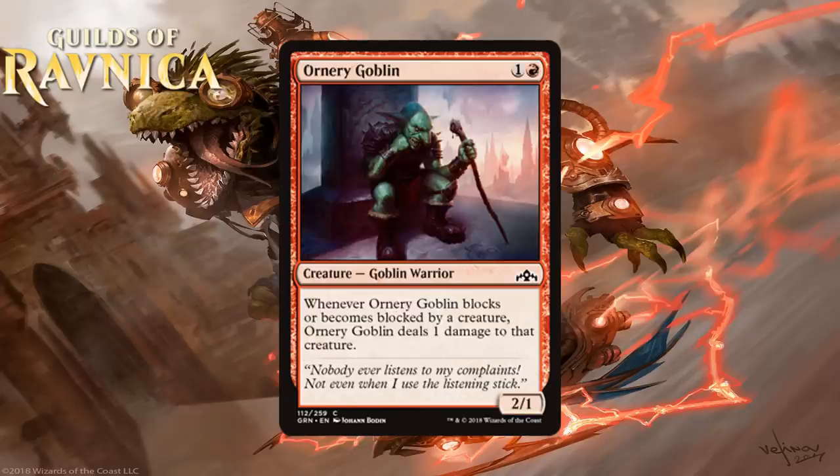Next we have Ornery Goblin, which for 1 generic and a red is a 2-1 Goblin Warrior at common. Whenever it blocks or becomes blocked by a creature, it deals 1 damage to that creature. This is a nice little 2-drop — a 2-mana creature that can trade all the way up to 3-toughness creatures. It also effectively can't be blocked by 1-toughness creatures because they just die before damage. All of that makes this a nice 2-drop for aggressive red decks. Note that even blocking with it can take down 3-toughness creatures, so it's okay as a blocker too. I think it's a solid C.